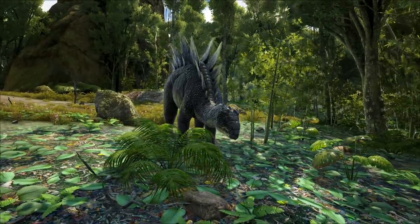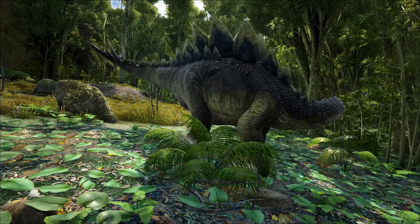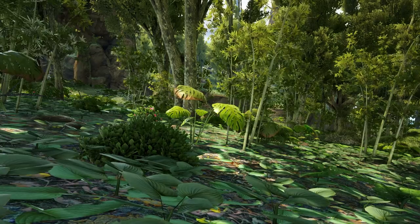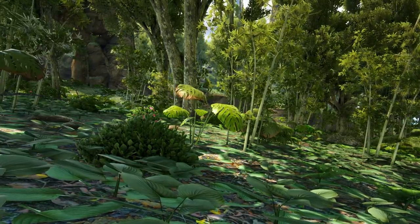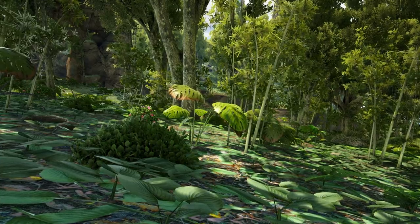Often Stegosaurus are seen on plains or savannahs, roaming in a pack of two, three, or sometimes more. The thick jungle makes it seemingly difficult for larger predators to move around, thereby explaining the single Stegosaurus preferring the jungle on the northern island.